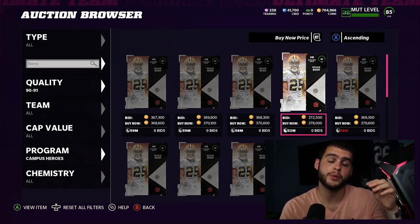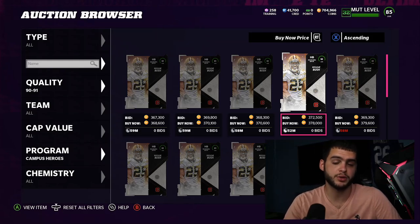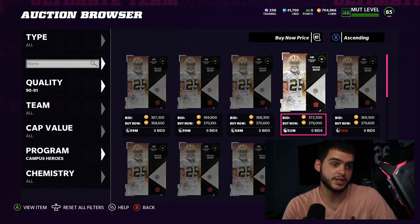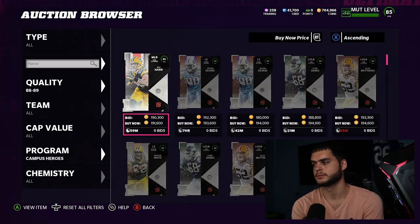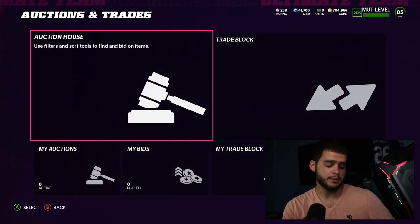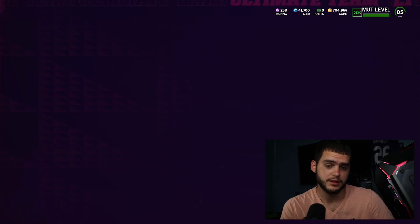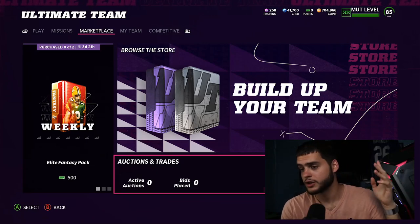So the math is: 555k to do the set, minus around 350k after the auction house tax reduction on Reggie Bush, and you're left with about 205k net cost to do the set. The 89 overall players are going for about 185 to 190k individually. Key thing to remember: 555k for the set, minus Reggie Bush, leaves you at 205k.